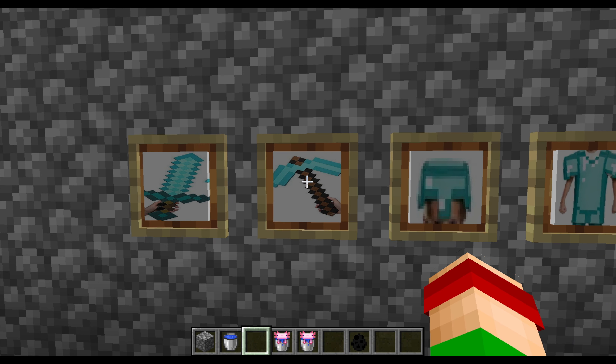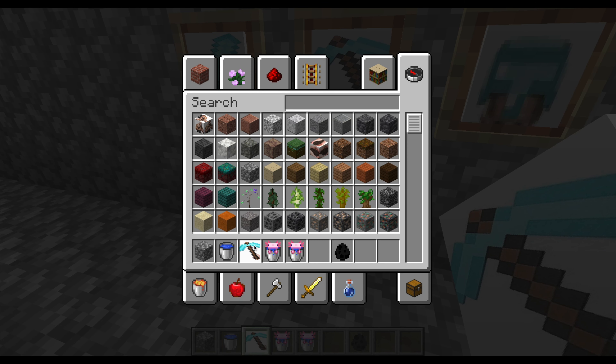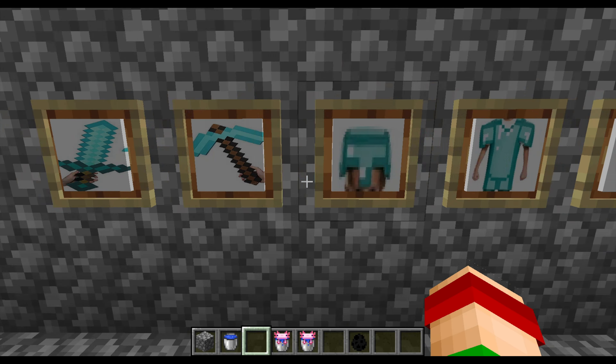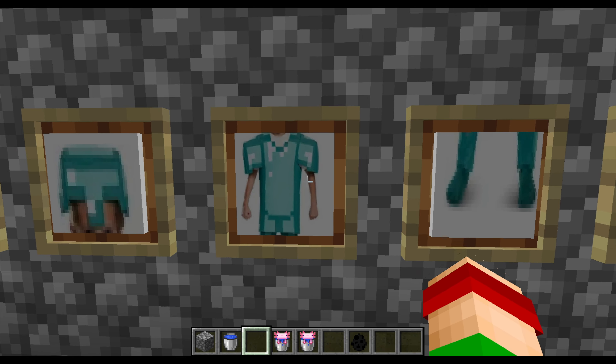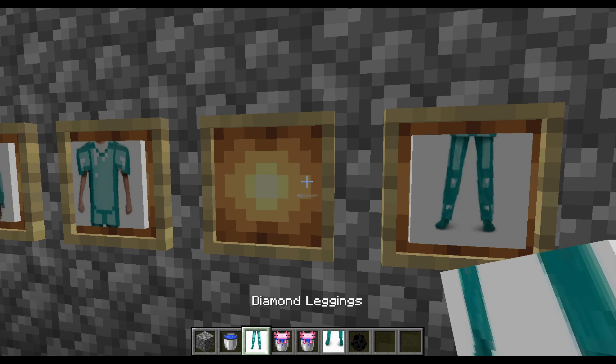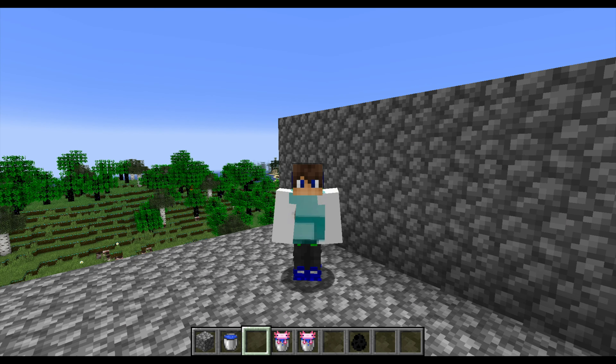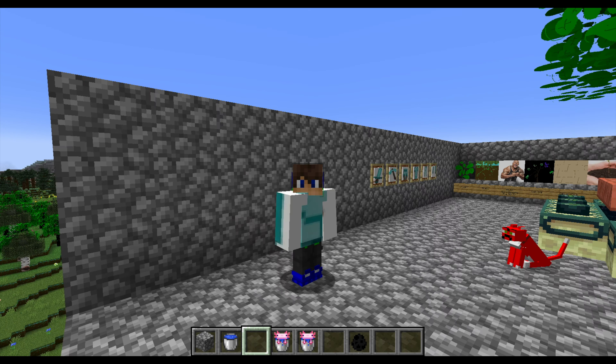Now it's time for me to turn the texture pack on. Diamond items have suddenly turned shockingly realistic — it looks just like a plate which has a picture of a pickaxe on it. Then there's the diamond armor — it's interesting. If I put the diamond armor on, it looks like I'm a yeti.